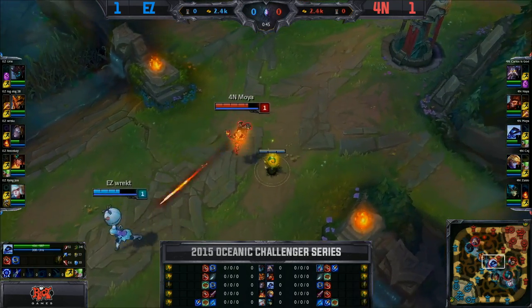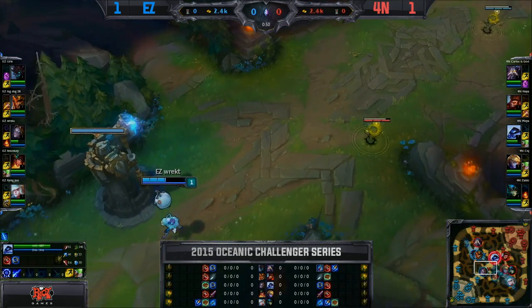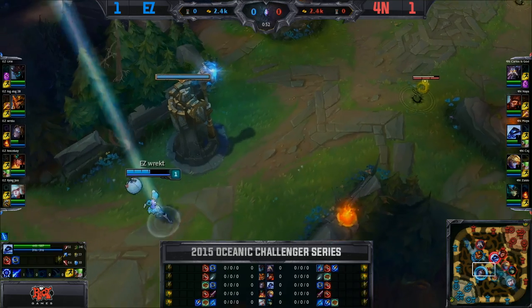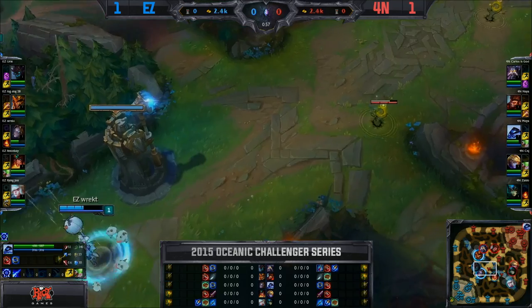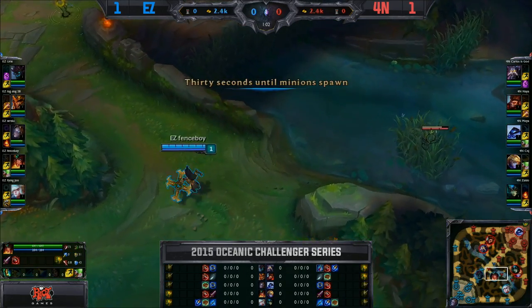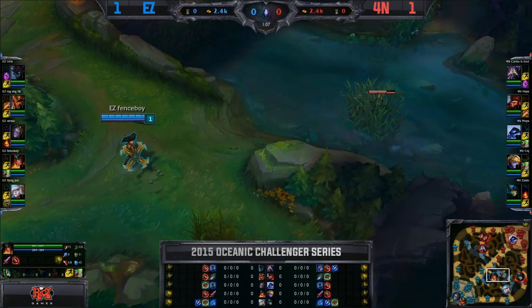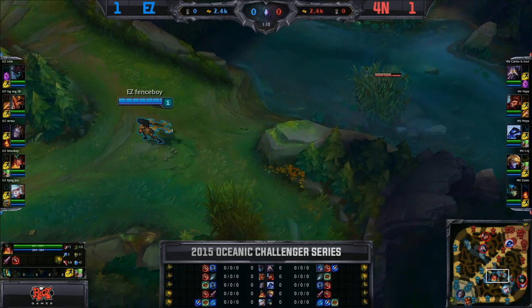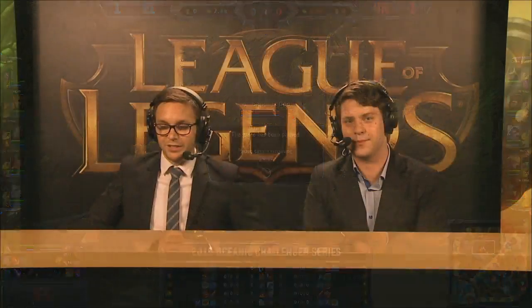Rekt and Moya just trading autos back and forth. Orianna actually lost that battle somehow, but they both put some wards down. Rekt will go back to base with all the adorable Poros and will resettle here for level one. Haven't seen any invades to start things off — going to keep things pretty casual it seems. Junglers will be on opposite sides once again going with those Krugs first. It looks like they're just setting up exactly standard like they've had, not seeing many shenanigans coming out.